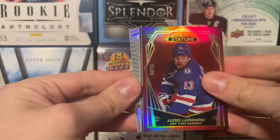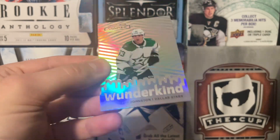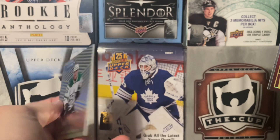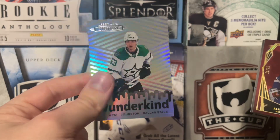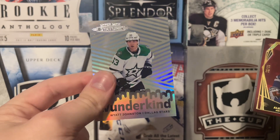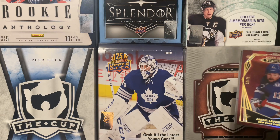We're gonna reveal the back card here because it's not gonna be the autograph. Wonderkind of Wyatt Johnston — that's actually not too bad. Rookie year, I believe. You can get variants of this as well, they actually look really nice. I've seen the variations of this. Very interesting design here for the Wonderkind, which I don't really understand what that means.